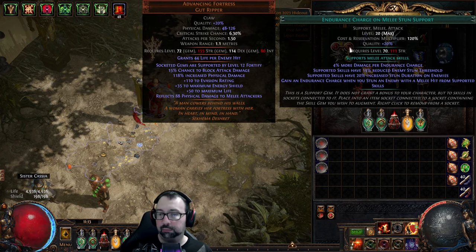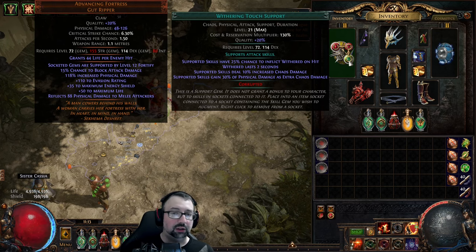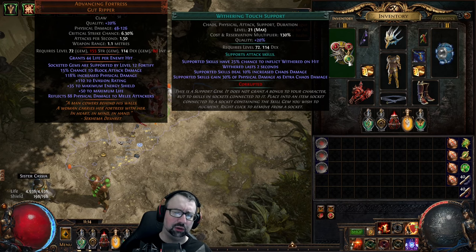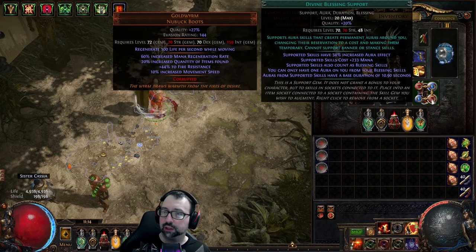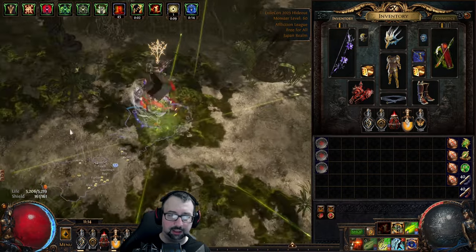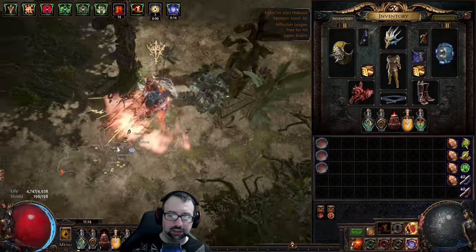Right now I do have endurance charges, but in previous builds I didn't. You could put faster attack support here to move even faster. In my case, withering touch support actually does the most damage and also applies some wither, which is nice. Last time I was using divergent stun support — I think it was giving me some life — but that gem is gone now, so I had to find a substitute. Over here I have divine blessing support and inspiration support tied in with malevolence, so I use malevolence when I'm in attack mode for more damage with caustic arrow, and then I can switch over and shield charge with determination.